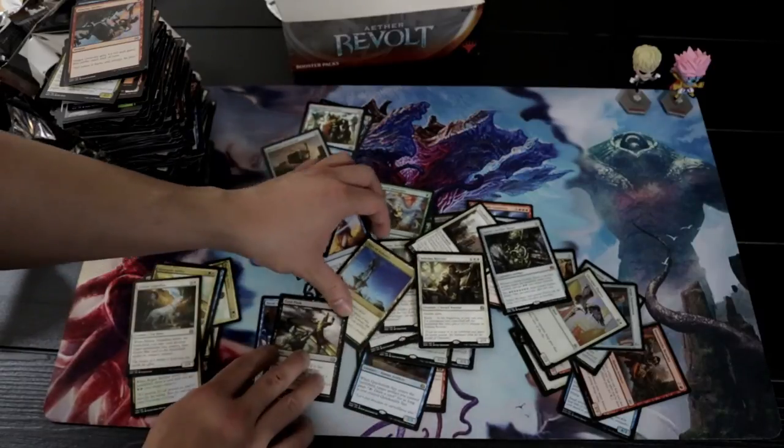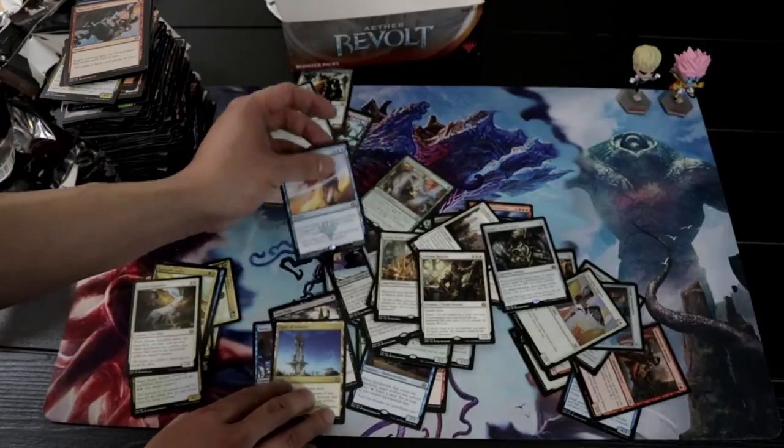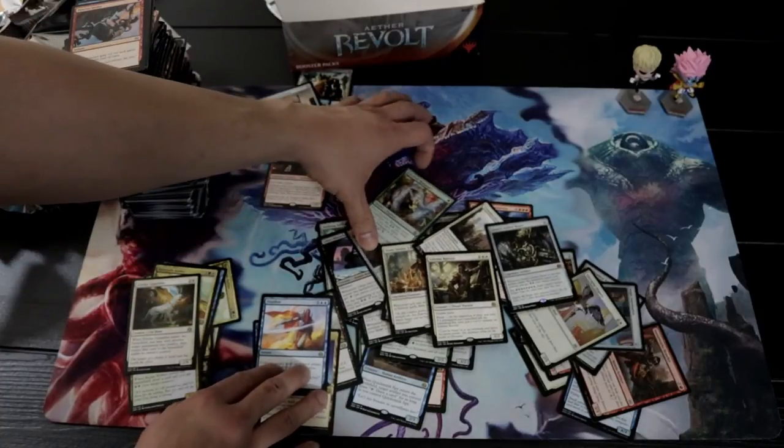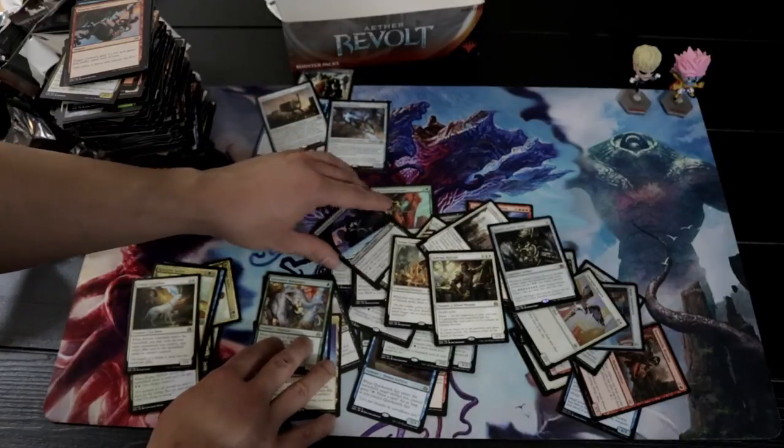Baral, Fatal Push, Spire — I love Spire. Disallow. I'm tossing aside these rares that I don't like. Glint-Sleeve — very good.